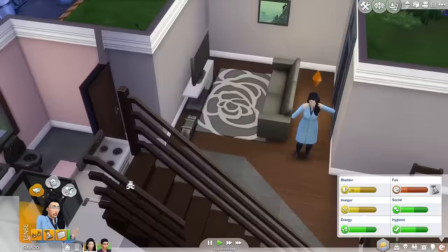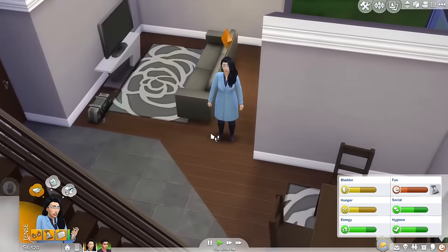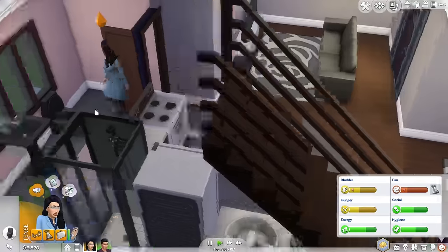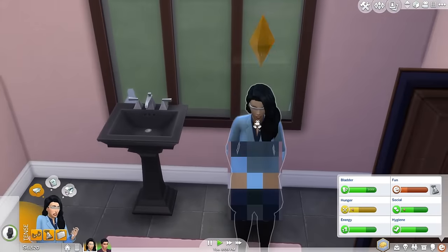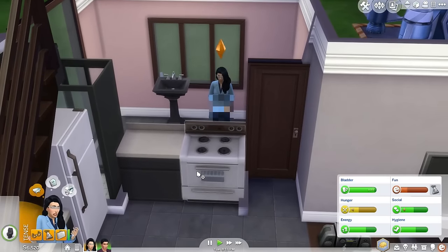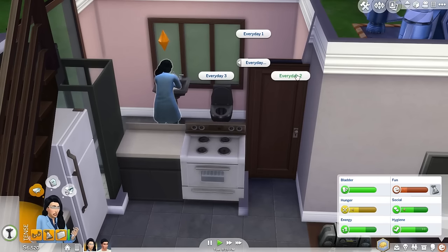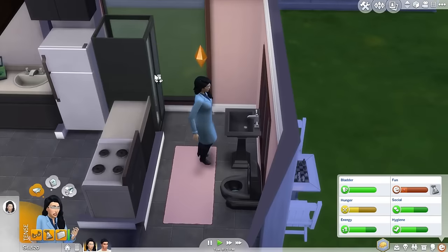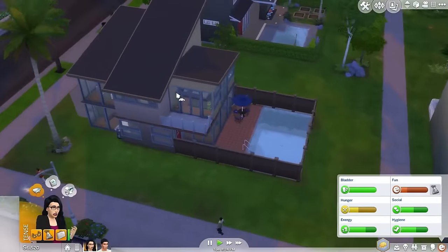First, let's check on her mood — looks pretty good. We can take care of her hunger and her fun once she's over there, but let's have her go to the bathroom first. I should also have her change into some everyday wear clothes. She's just going to go over to his house to hang out since they've been talking a little bit more lately. Let's go with everyday wear — that was the one with the long jacket that I thought looked really cool on her. That's definitely my favorite new outfit that I gave her.